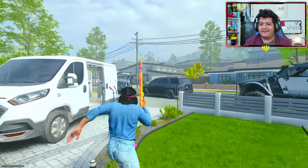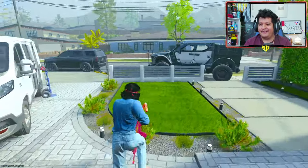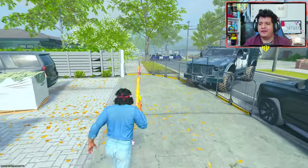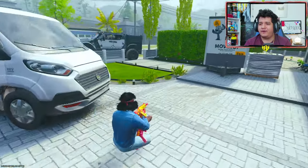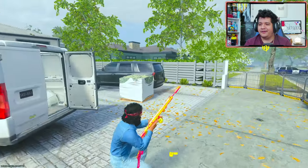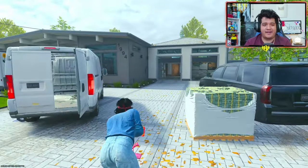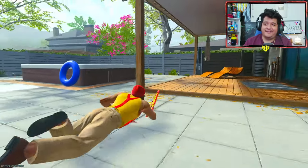Here we have Chong in third-person mode and he legit has a gun flying from the front of him, which is kind of funny but he looks pretty great. Love his design — I definitely prefer Chong over Cheech. Let me know what you guys think about Chong's design in MW3 and Warzone. He's a big baller and I think he looks pretty dope.